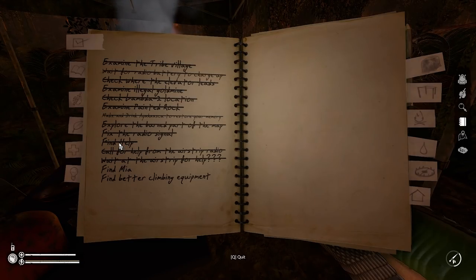Then call for help from the airstrip radio and wait at the airstrip for help - those are all done now. The other two remaining objectives are find Mia, and find better climbing equipment. So we're going to try and find some better climbing equipment now.